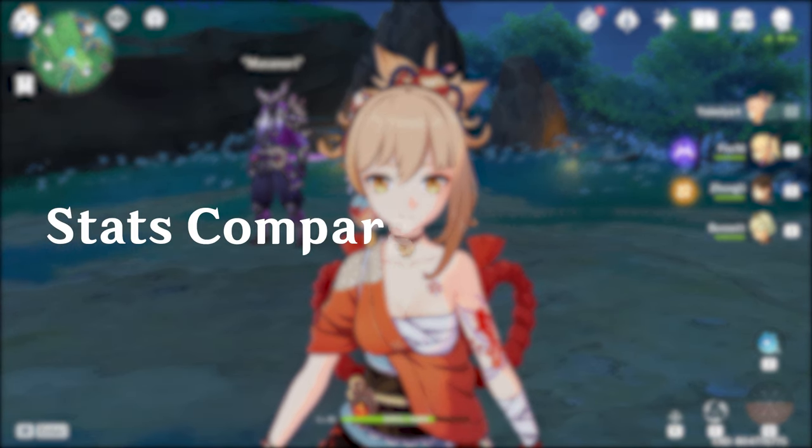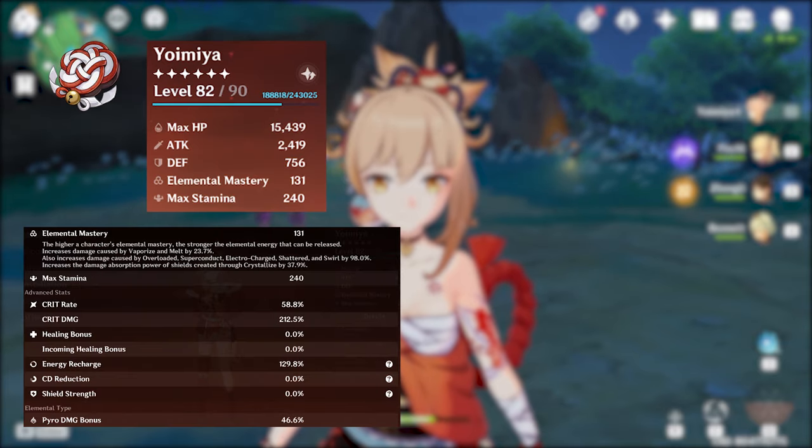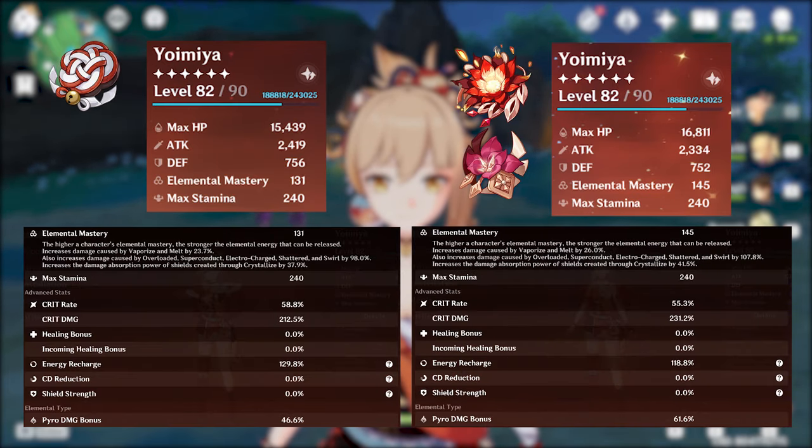Before testing, I wanted both artifact sets to have as similar substats as possible. So on the left we have the Shimanawa, on the right we have the Crimson. The Crimson has slightly more crit damage — about 20 more crit damage — and slightly more EM, but less ER than the 4-piece Shimanawa. Overall, I think the substats are quite similar, just the crit damage difference, but it's alright.